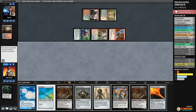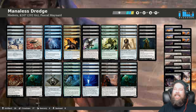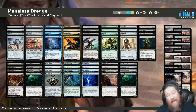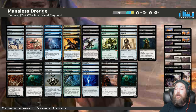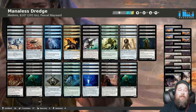Alright, what did we learn about Manaless Dredge in Modern? Overall two-and-three with the deck, which is actually pretty impressive. Obviously it's not a competitive deck — that's not why you play Manaless Dredge. You play it because it's ridiculous and unique and funny, and everyone is going to be like 'What? No lands?!' It'll be the talk of your FNM. The deck can be very powerful with some explosive starts. The awkward part is we can't really mulligan — we can with Serum Powder but otherwise because we discard to hand size, we can't afford to go to six or five. There's a lot of inconsistency built in with no real way around it.